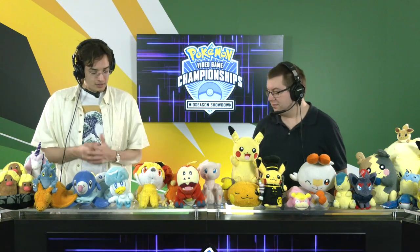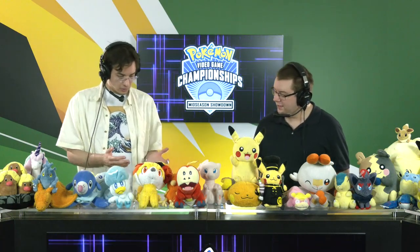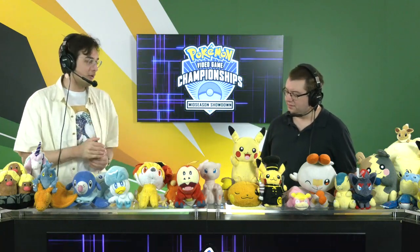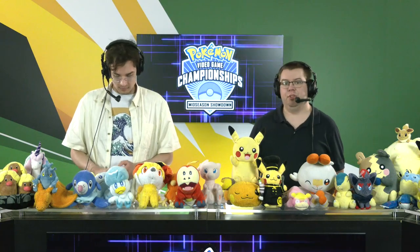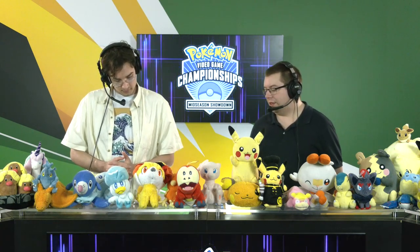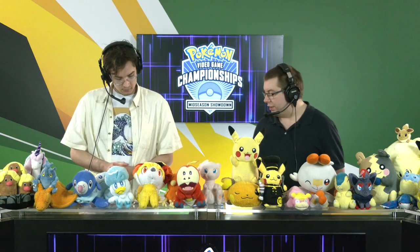Looking at the rest of the team, Ditto is always a risky pick, but here I don't even know if it's risky. All of these are very self-sufficient while also having a little bit of support capabilities on Carter's side — all very strong Pokemon. That's always a little bit scary when you're going up against a Ditto. Carter's got some tools here even in a worst-case scenario.